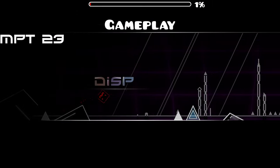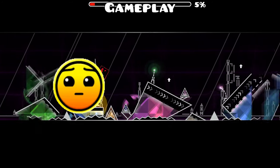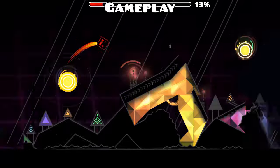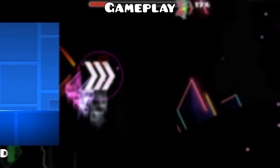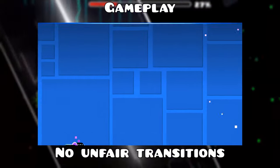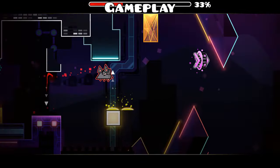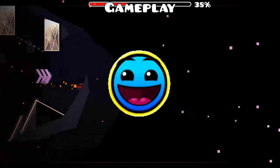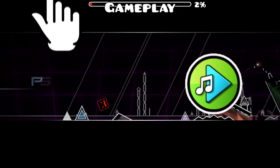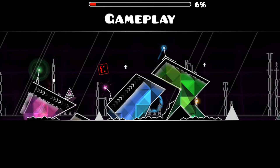First off, gameplay is key. Featured levels should be something that people are going to enjoy playing in the featured section. Your level should feel fair, being easy to see where to go and with no blind gameplay or impossible to predict transitions. But most importantly, it should be fun with a variety of gameplay mechanics to keep things interesting and clicks that match up with the beat and intensity of the song to make it feel satisfying.